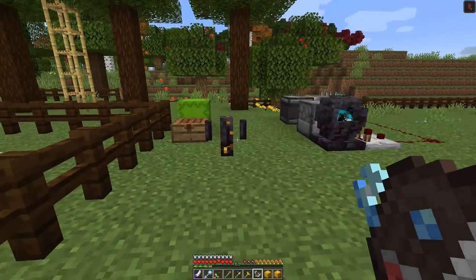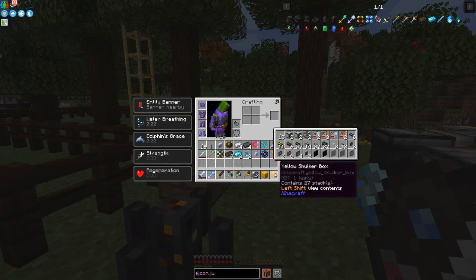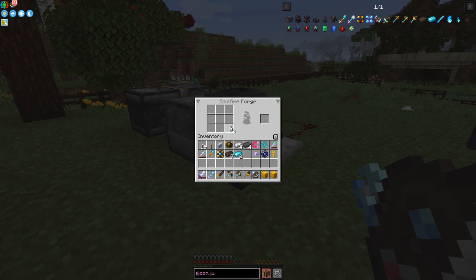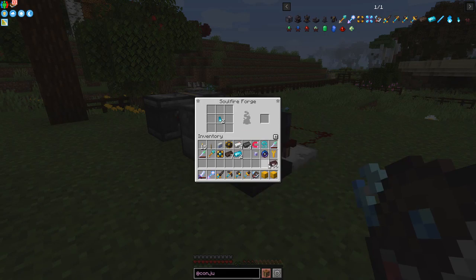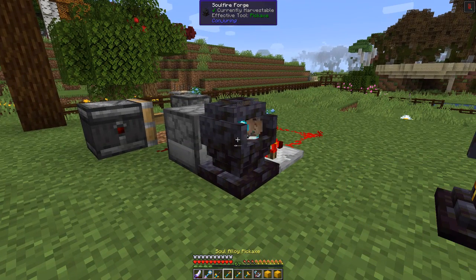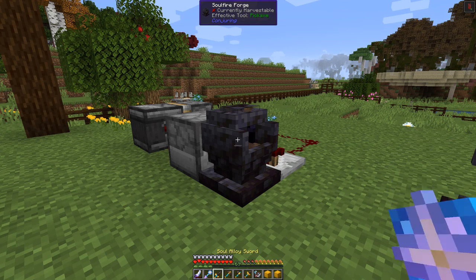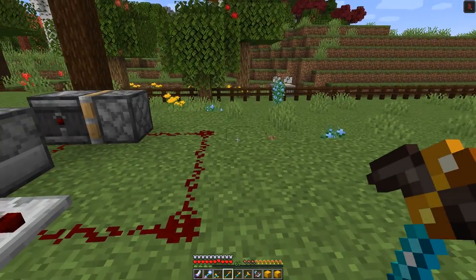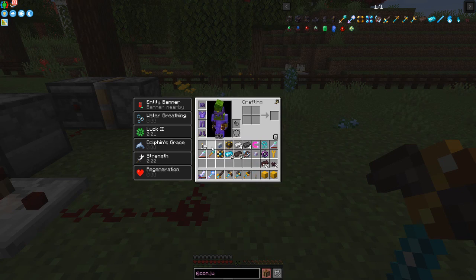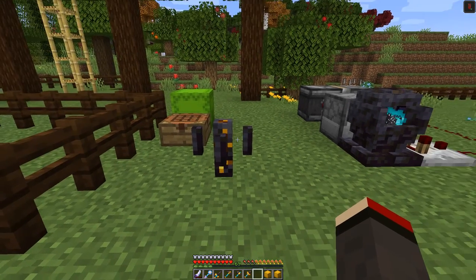The sceptre can also instantly finish off a recipe by shift right clicking the soul forge recipe - let's try that. I need to make some more soul alloys. Two nether bricks and two soul alloys - that should work. Now shift right clicking this... done! It finished off instantly but of course it broke the automation because it finished before it pushed out the box. I'll just light it up again so we're ready for the next one.